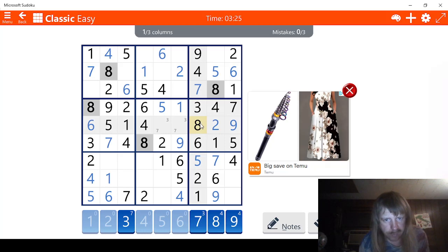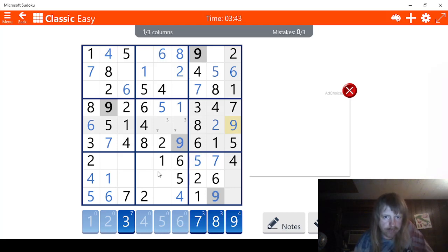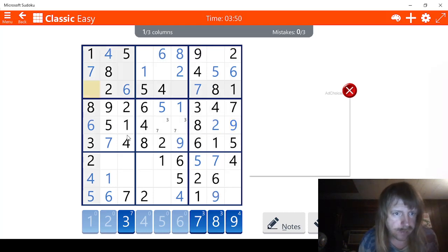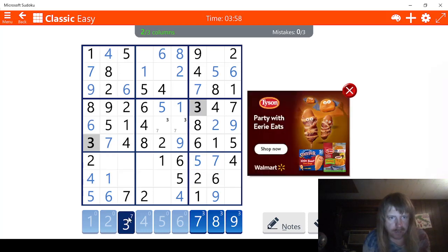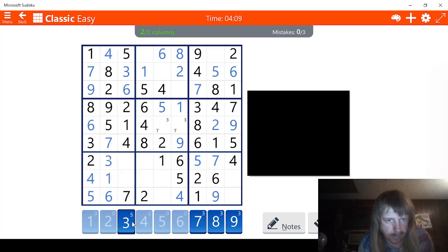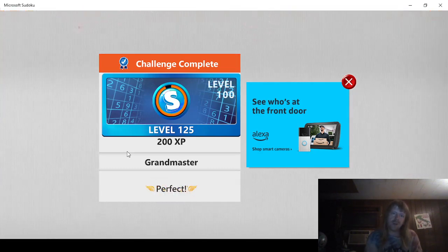Let's check 8s. Maybe with 8s we can do something. This has to be an 8 right here. Let's check 9s. Maybe 9 will still help us. We need a 9. This has to be a 9 right here. And this has to be 3, obviously. 3. Now we should be able to just win right here. 8, 9, 8, 7, 6, 5, 4 — this has to be a 3. There we go. 409 time.